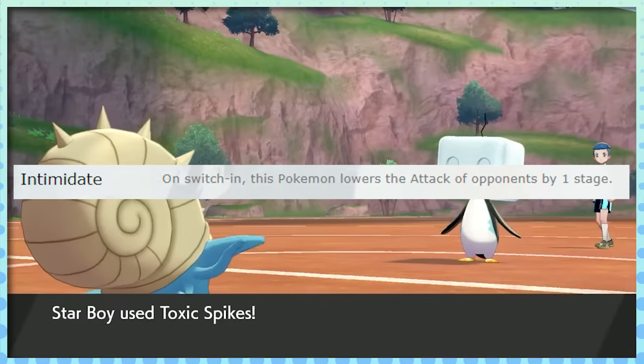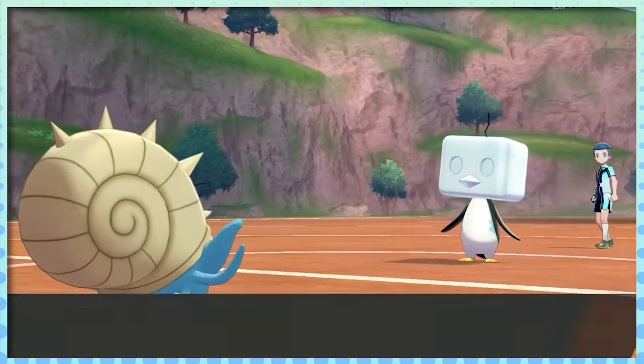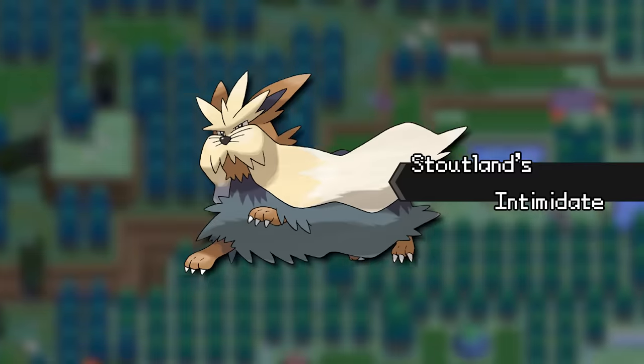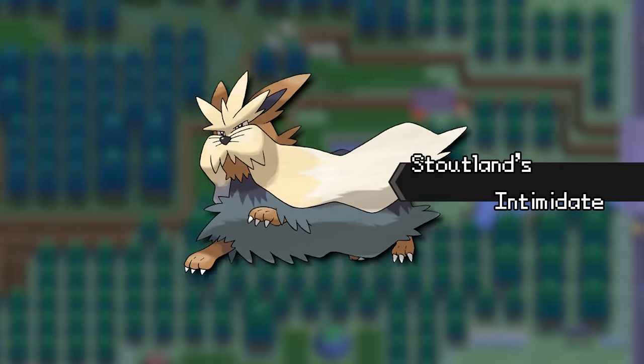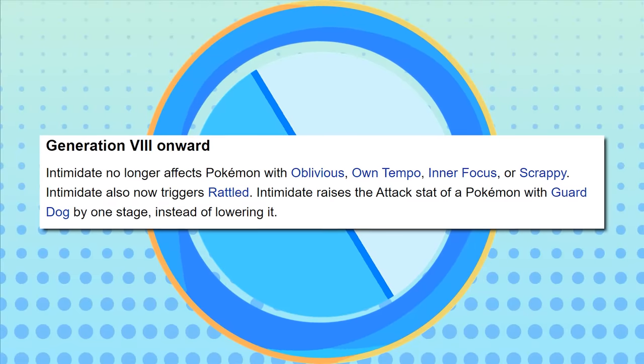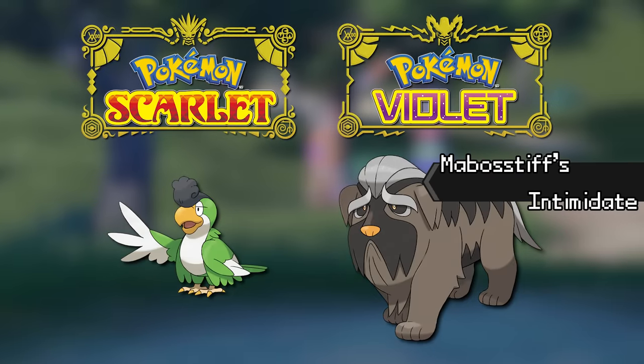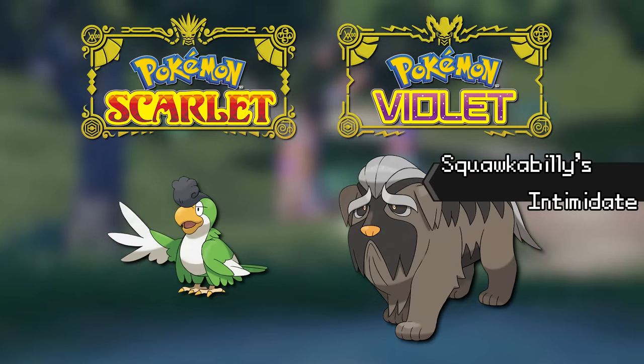Having the chance to lower your opponent's attack stat can either give you a free chance to set up right at the start of the match, or it can afford you a safer switch-in later on. This ability has so much versatility for such a simple effect. For generations now, Game Freak has been trying to nerf it to have less influence in VGC by making more and more Pokémon immune to it, but despite their best efforts, Intimidate continues to run rampant in Gen 9.